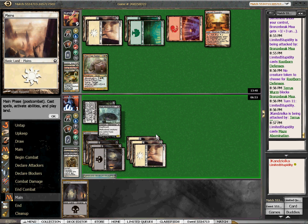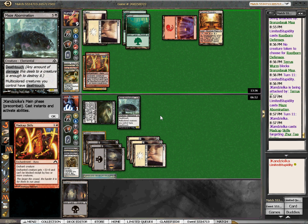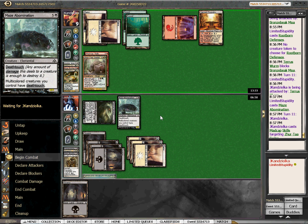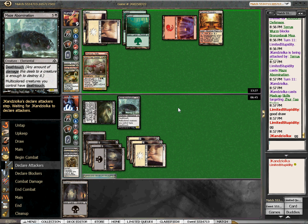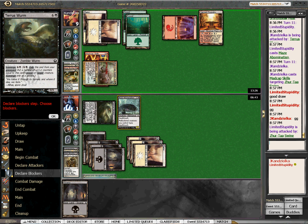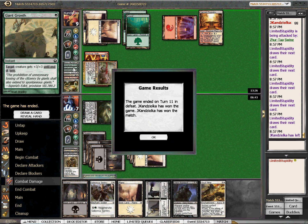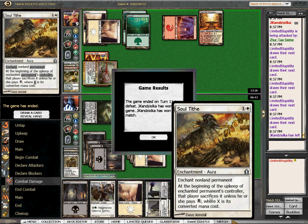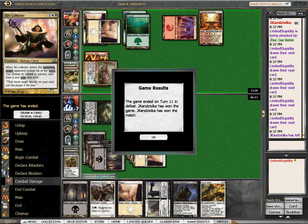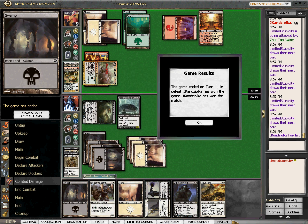Where's my extort? I would have been dead without that extort. Madcap Skills — yep, I couldn't play around that. That would have been fine. I never drew that card — that card would have been decent against a couple of the X/1s. Soul Tithe. Yeah, this is kind of an awkward deck — it had some power in it, but you don't draw it. So can't be too disappointed. All right, thanks for watching, see you next time.